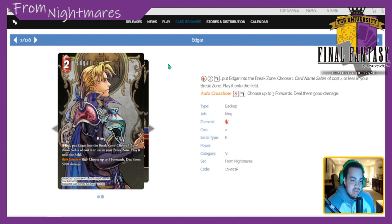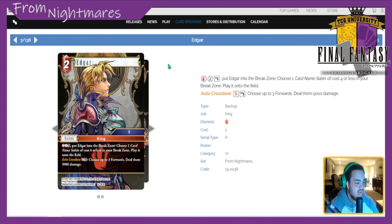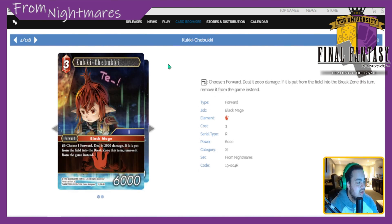I think Auto Crossbow is cool and Edgar backups are nice, but the Edgar forward kind of eats the name slot. It depends on how you're playing — if focusing purely on Sabin, play the Edgar forward so you can use the Opus 17/18 Sabin with Aura Cannon. Overall I'd put Edgar at about a 2.5 to 3. Without an efficient Sabin he's not really worth playing in anything. His Auto Crossbow is cool for a 5k spread, but you could just play Ifrida or Salamander and do the same thing without needing an extra copy.